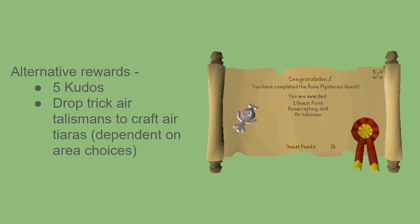Moving along to Rune Mysteries — here's another Wizard's Tower quest. This is one I don't know as much about, but the drop trick with the air talismans — Nick, why would an Iron Man want to do that? I saw some videos on it. The XP rates for Tiaras are much higher than crafting runes. If you do choose — I believe it's Gunnarsgrunn that has the air altar south of Falador — that might be something to consider, getting quite a few talismans to speed up the runecrafting process. We'll do some of those calculations for you too.